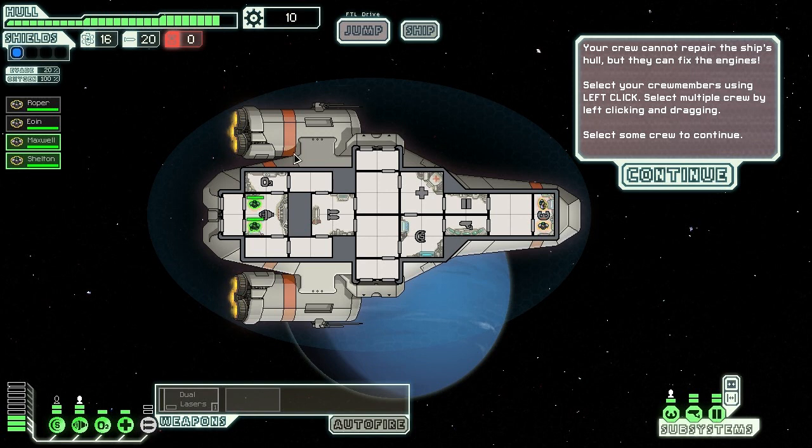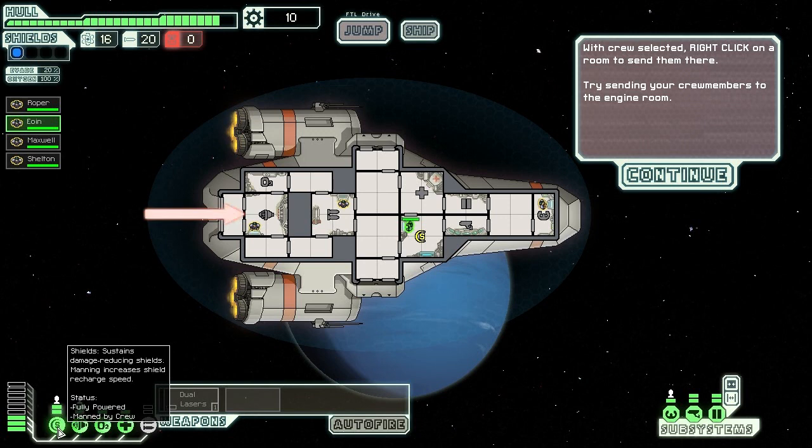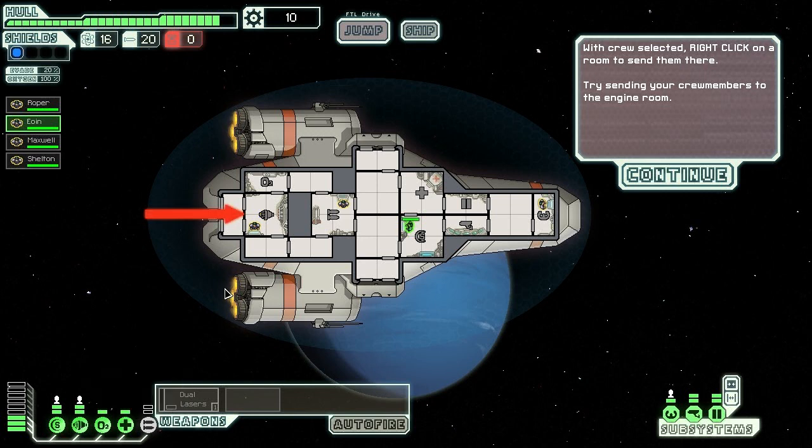When you take damage, your hull takes damage — which is the bar at the top. You can't repair the hull while in space without certain types of upgrades, but generally speaking you're not going to repair that. You lose that, the whole ship explodes. What you can do is distribute your crew around certain systems, and when these little silhouettes light up at the bottom, that means that location is staffed. It gives bonuses — when the shields are staffed they recharge quicker, weapons recharge faster, and engines give you more evasion.